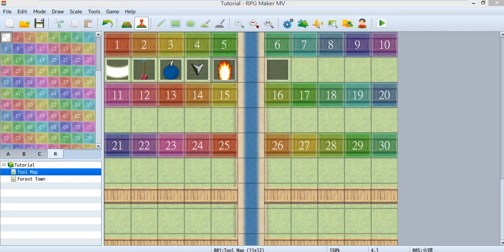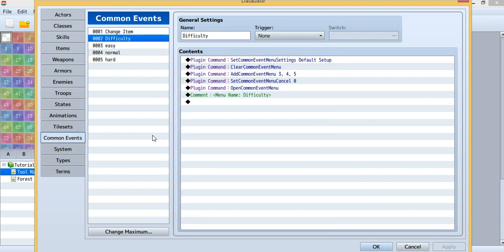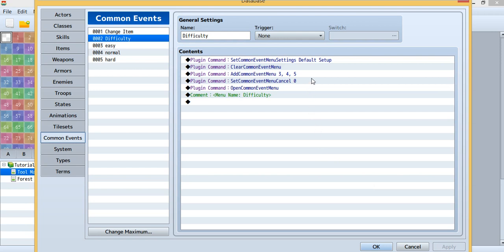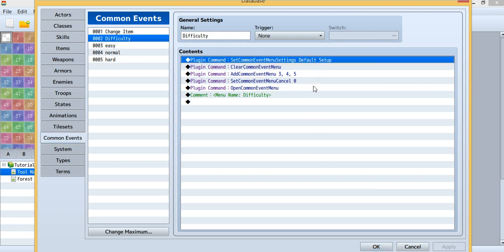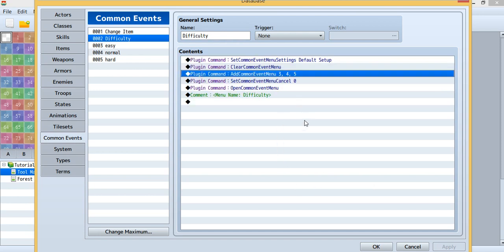To use this, you must create a common event. Go to the common event tab — this is the common event I'm using for the command inside the menu. To use it you must have these five plugin commands. The important one is this: it specifies which common event you want to add inside the command. I'm adding common event 3, common event 4, and common event 5.